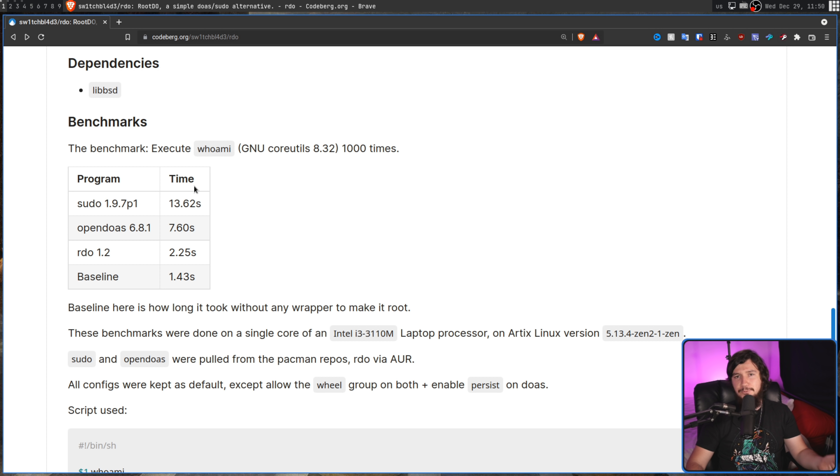I always love it when projects like this include benchmarks, because it shows how little performance actually matters in a project like this, and you shouldn't be deciding what application you use based on how fast it runs. Sudo run a thousand times takes 13.62 seconds — that sounds like a long time, but keep in mind this is a thousand runs. OpenDoas is about half the time at 7.6 seconds, and rdo is a third of that at 2.25 seconds. So 13.62 seconds over a thousand runs works out to 13.62 milliseconds per run.